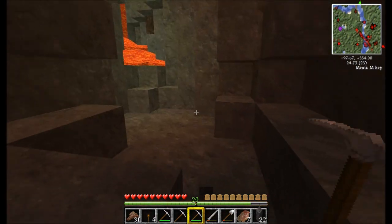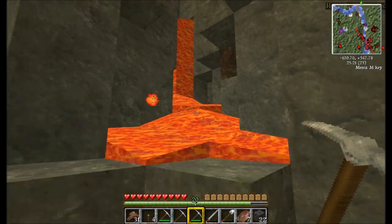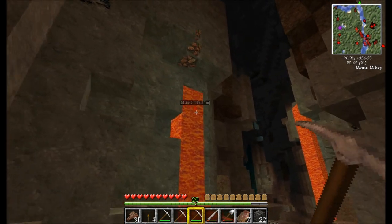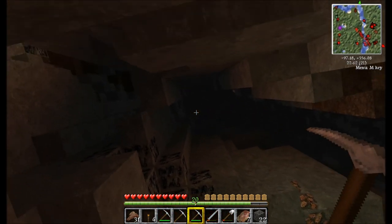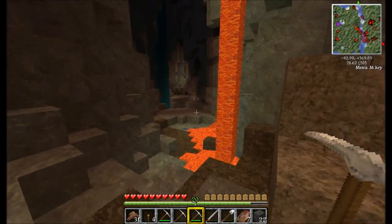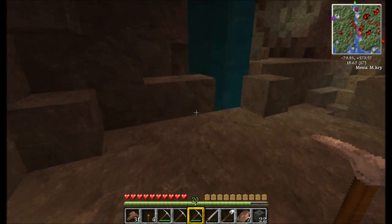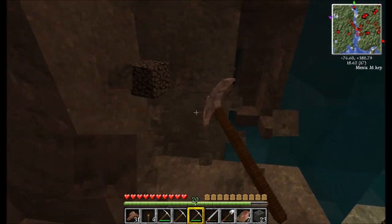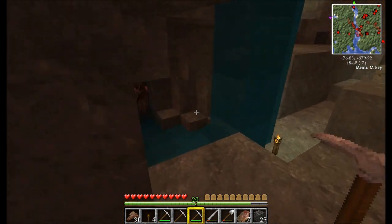I thought there was two source blocks for a second there — that would have pissed me off. So up here all we appear to have is some lava. I'm not going to mess with that. Now what have I missed out? There's a skeleton way up there. There appears to be nothing in this direction. Now I gotta deal with this creeper here. Do I have string on me? I only have two string, I need one more string.